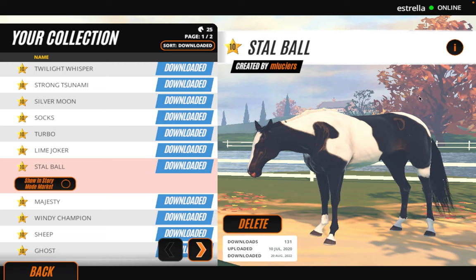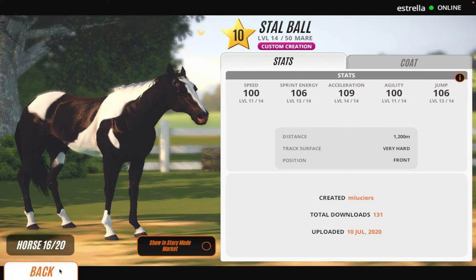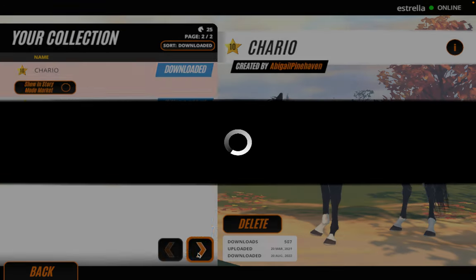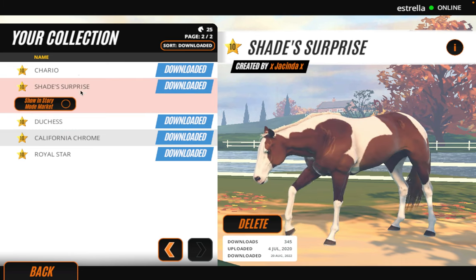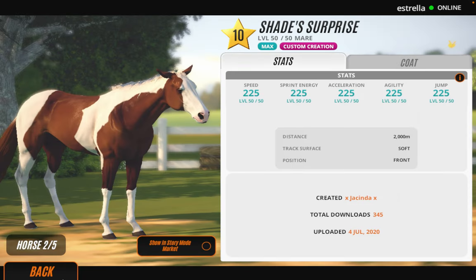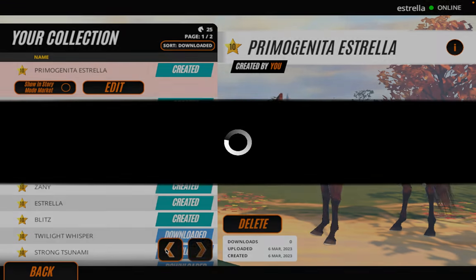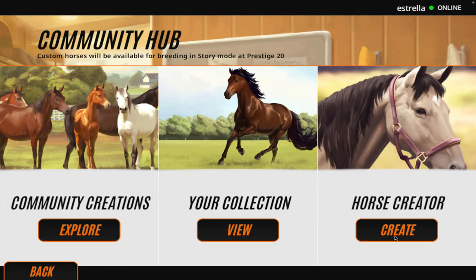Okay, what about — is this a boy? No, it's a mare. Who else do we have? That's quite nice — is this a stallion? No, it's a mare. Why are all the ones I like mares? You know what, let's just make a stallion.